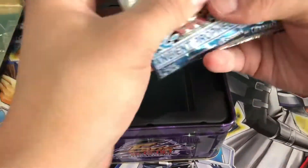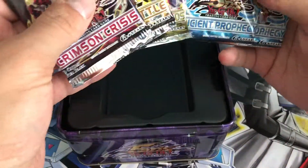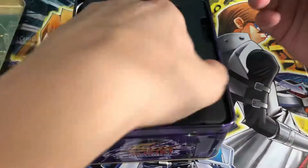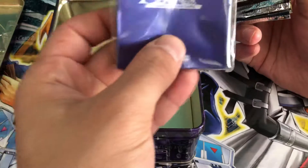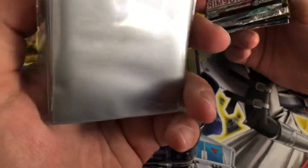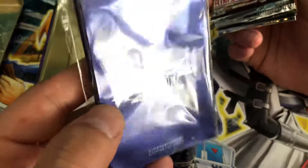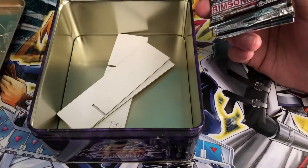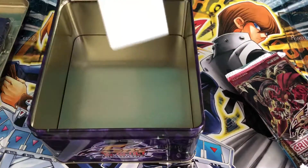We have our two Ancient Prophecy first edition packs, Raging Battle, Crimson Crisis, and Crossroads of Chaos. We've got the 5D's purple sleeves with silver fronts — I love these, they're great.